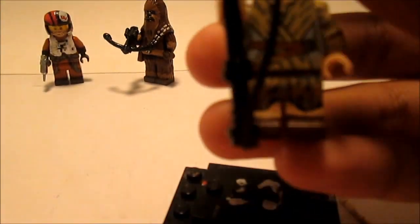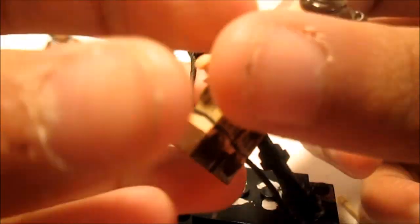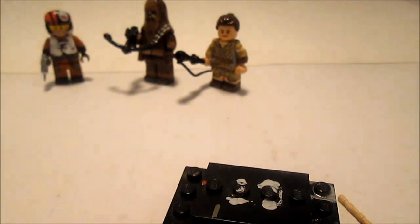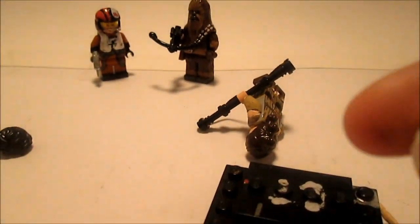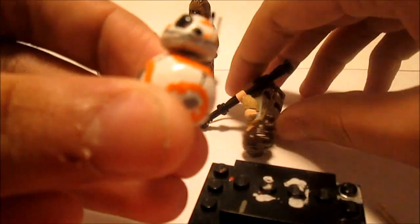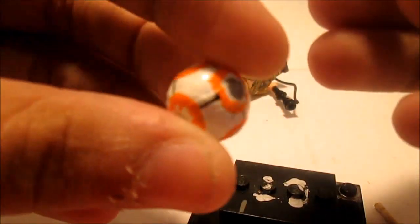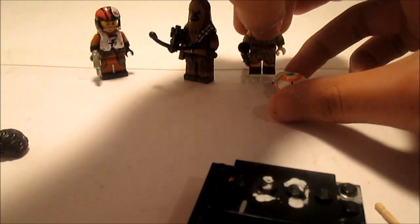I also upgraded some of my other Force Awakens customs. For Rey, I changed her torso and fixed the back. That's all I did with Rey. I also fixed BB-8 — I just added the lines on the circle.